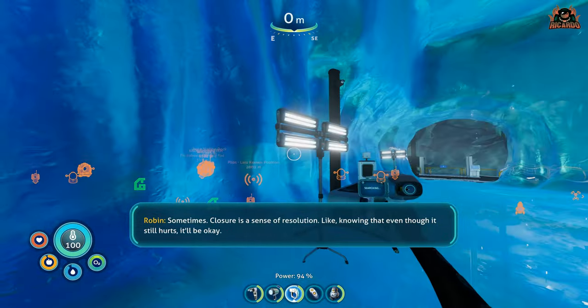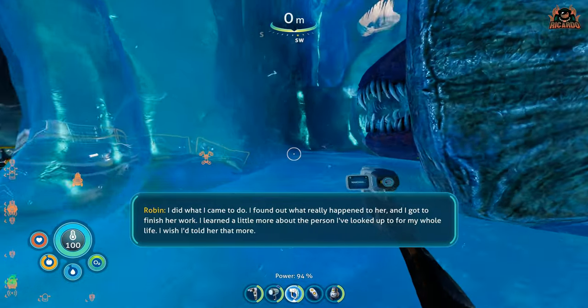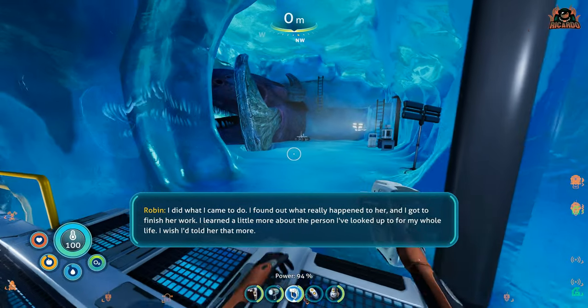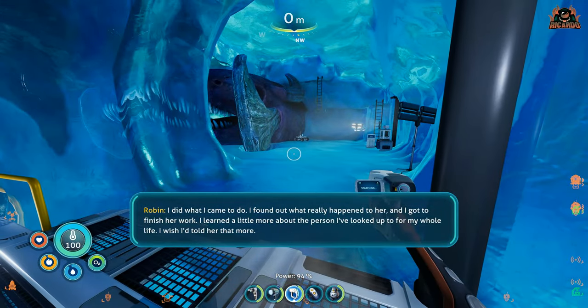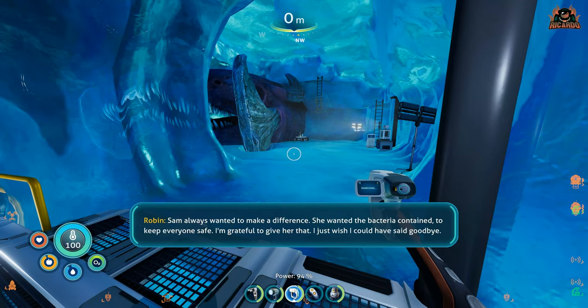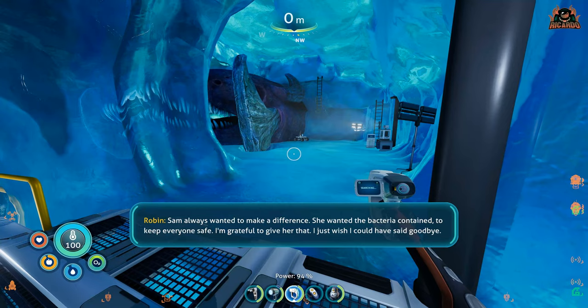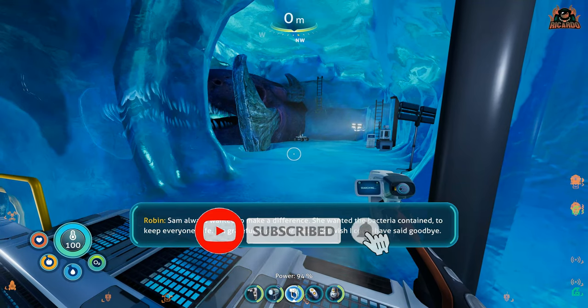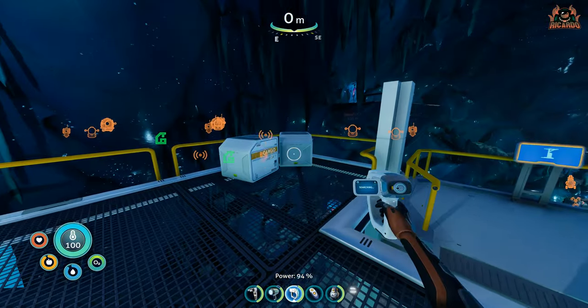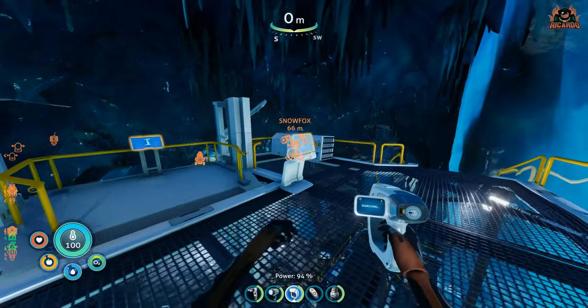Your character gets a little bit of joy and closure from completing this. From this point, make your way back out and get on with the rest of the game - most likely finding the rest of the body parts for Alan, the AI in your head. I've been Ricardo - thanks very much for watching this in-depth video on how to get the Cara virus antidote, access the glacial basin, find the frozen leviathan, inject it, and complete Sam's work. Check back for more videos in the series and I'll see you soon.